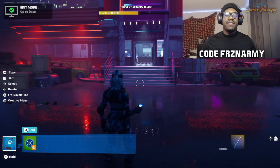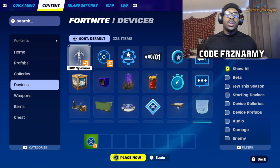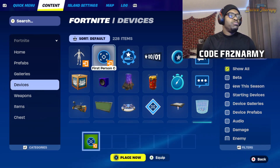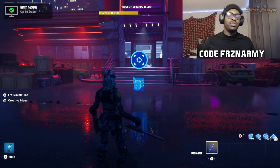Within Fortnite Creative and UEFN, we now have the official Fortnite device. Go into your content drawer, go to devices, and you should see it right at the top. If it's not at the top of the screen, you can go to New, or you can just search it up in the menu. Pull this device out, place it anywhere on your island, and there you go — you have first person. It's that easy.